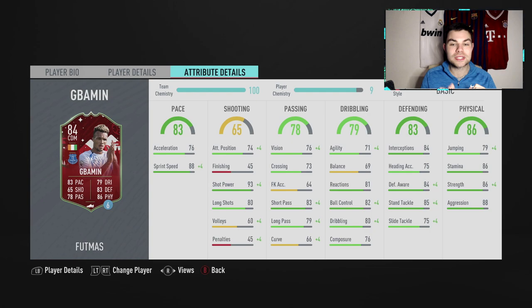In-game that breaks down to sprint speed going up to 88 — really nice. Shot power goes up to 93, which is a plus 11 boost — a random but welcome boost from EA, probably where most of that plus eight shooting comes from. 86 stamina is lovely, 86 strength, 88 aggression — really good stats. His short passing is 83, long passing 79 which could be improved, balance 69 and agility 71, but he's your typical CDM so you're not really expecting too much with the ball.